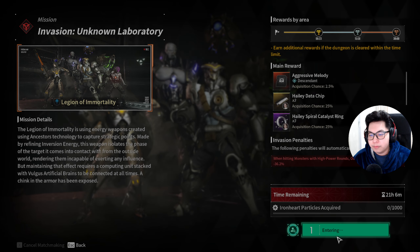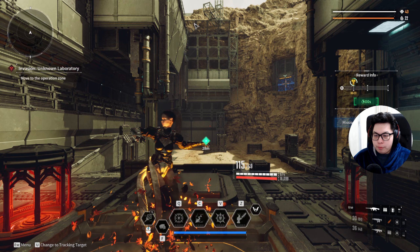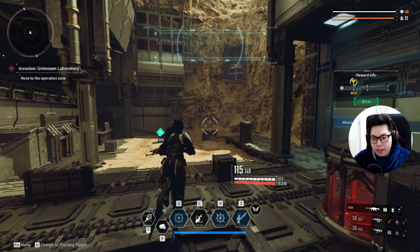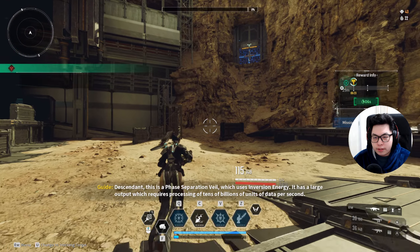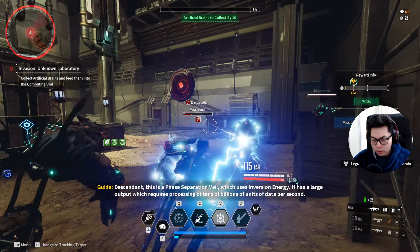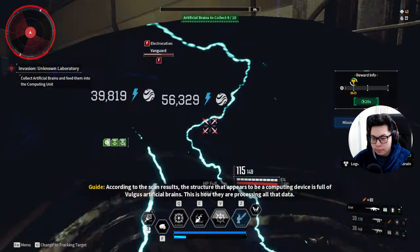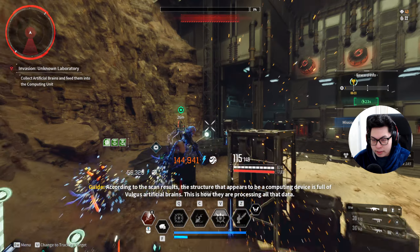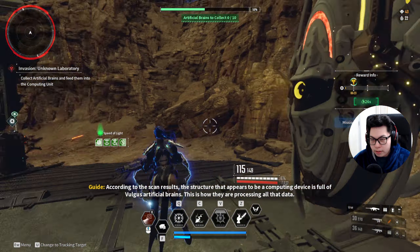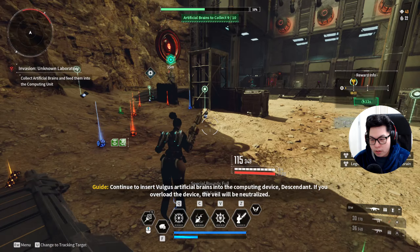Unknown Laboratory — Legion of Immortality. It's a shame we can't test Order of Truth today, but on other days I'll test it. Now we just need 10 brains each time. Collected 10 brains, put them in — 10 is 50% done. Timer says six minutes and 23 seconds — easy enough.